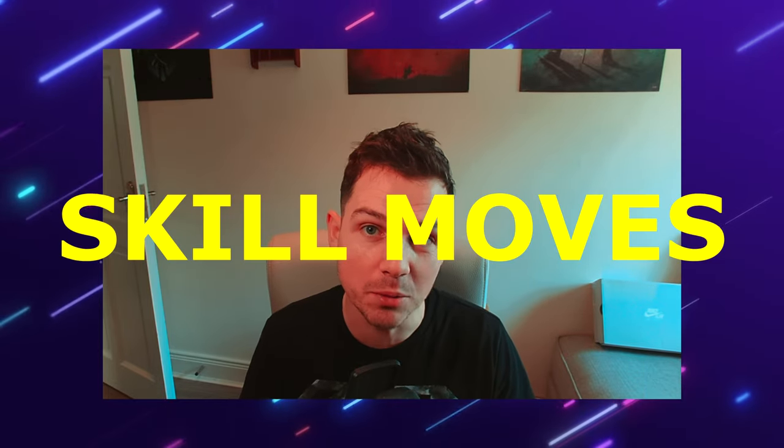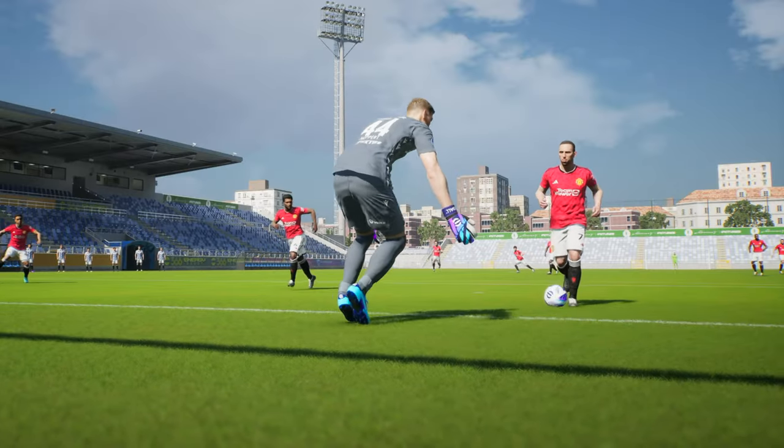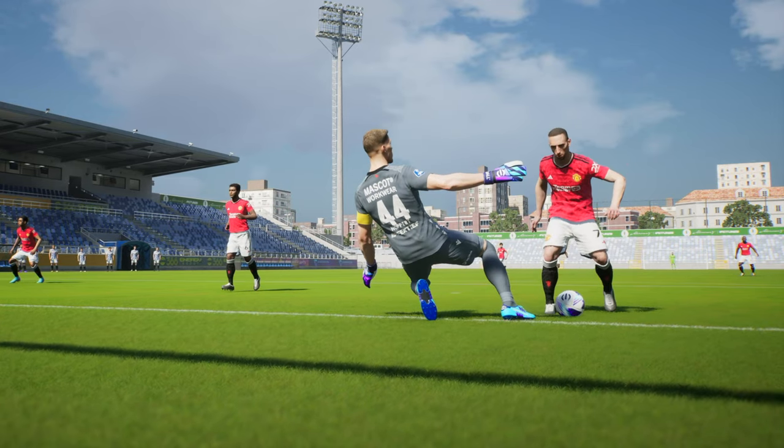Welcome to a brand new series: eFootball Skills School. We're going to be breaking down the best feints, dribbles, and skill moves and showing you guys how to use them with easy-to-follow instructions. First up: double touch. Let's go. Double touch is definitely the most overpowered skill move in the game.